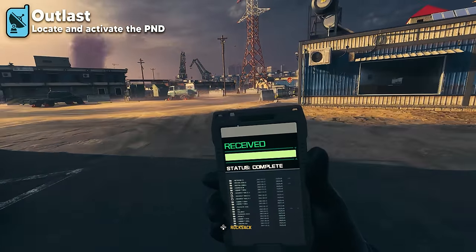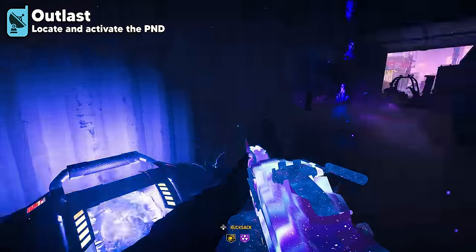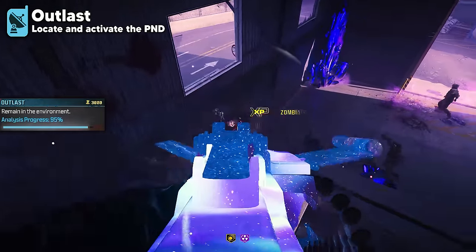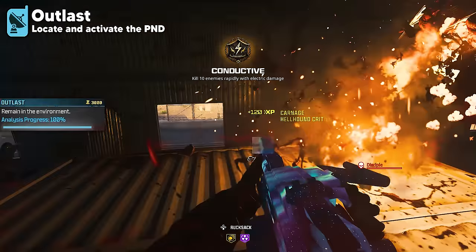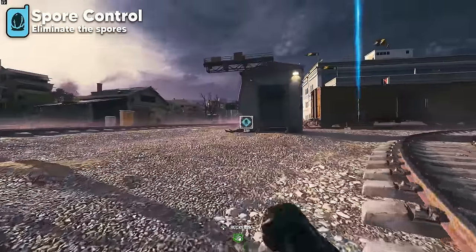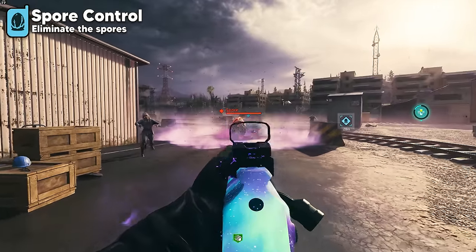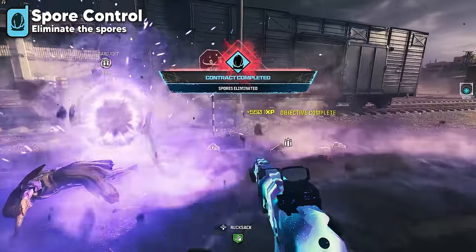For Outlast, locate and activate the PND in a building near the contract. Stay within the glowing purple area and make sure the progress bar reaches 100%. If you leave the area, the progress bar decreases back to zero. Zombies, hellhounds, Manglers, and Disciples will all attack you in the meantime. The Spore Control contract requires you to destroy six spores — take inhibitor devices from marked boxes, place them in the radius of each spore, and once deployed, destroy them. Once all six are destroyed, collect your rewards.